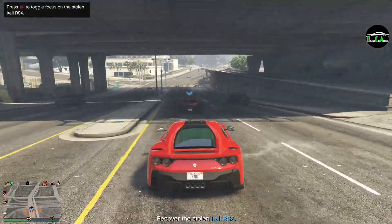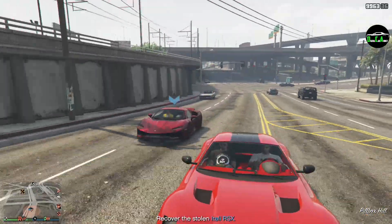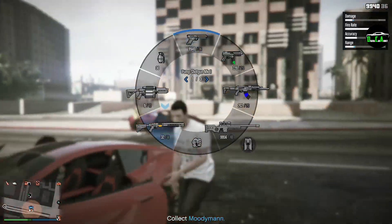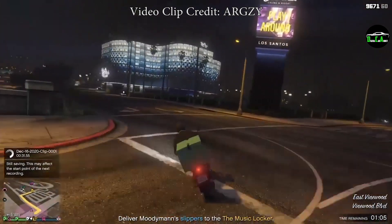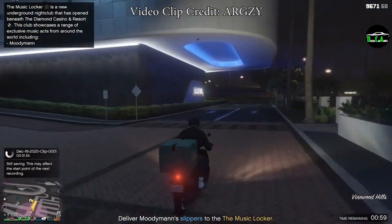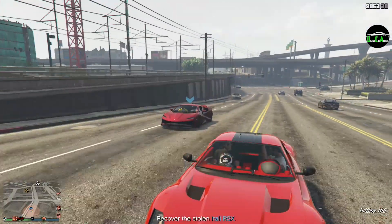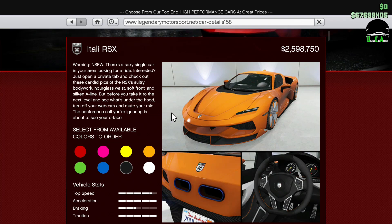Let's start with the Moody Man missions. There are two DJ missions for him, and in order to have access to these missions, you need to own a casino penthouse. You will receive text messages from Tom Connors, and then you can choose to accept or deny them. The first mission involves picking up some house shoes for Moody Man and delivering them to the casino using a scooter. The second mission involves helping Moody Man recover his stolen Itali RSX. After completing both missions, you will unlock the discounted trade price for the Itali RSX.